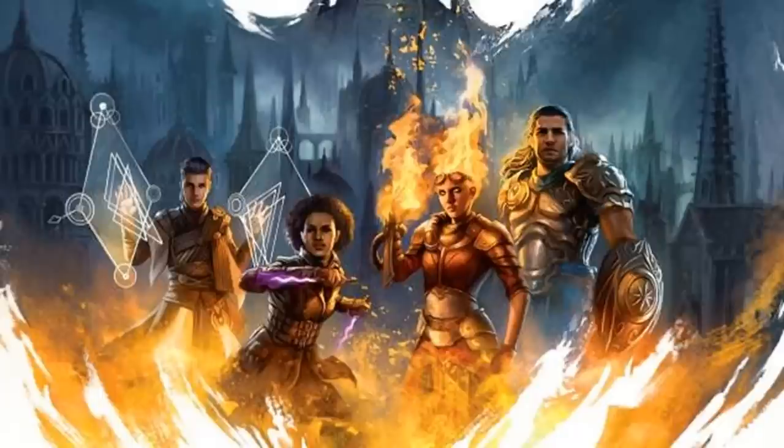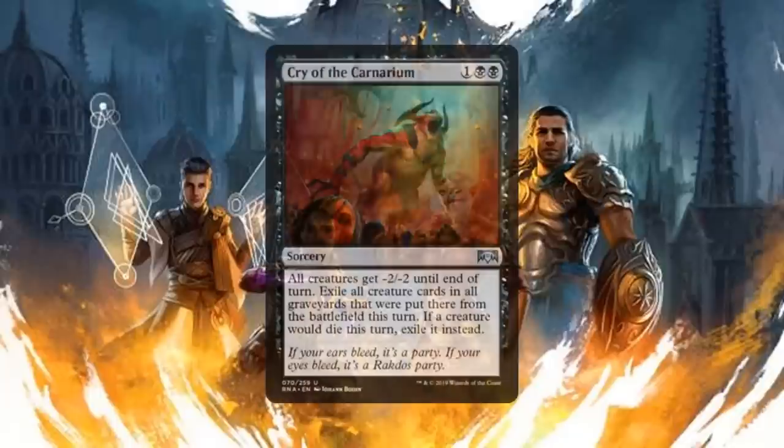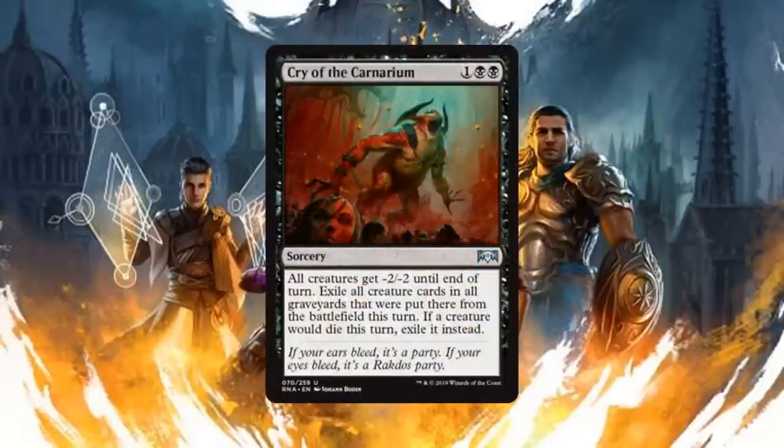Now moving into black cards, once again in no particular order, we start with Cry of the Carnarium — a sorcery for one generic and two black mana. All creatures get -2/-2 until end of turn, exile all creature cards in all graveyards that were put there from the battlefield this turn, and if a creature would die this turn exile it instead. The reason we're including this is that it targets the entire board, gets around indestructible, and exiles everything put in graveyards this turn. You have to be careful because it hits your creatures too, but this embodies what playing black is all about.